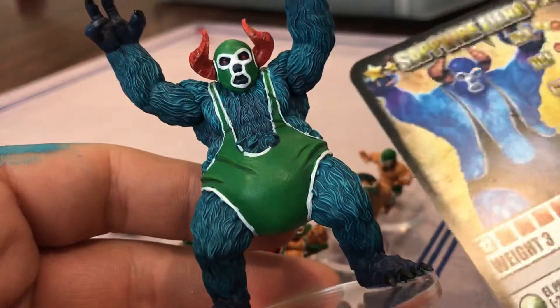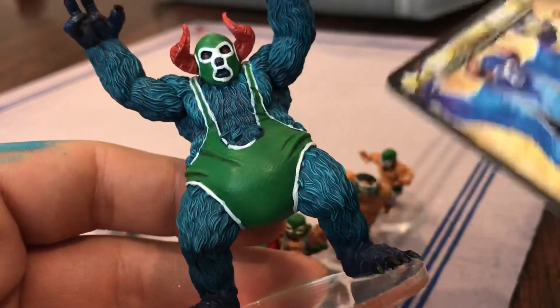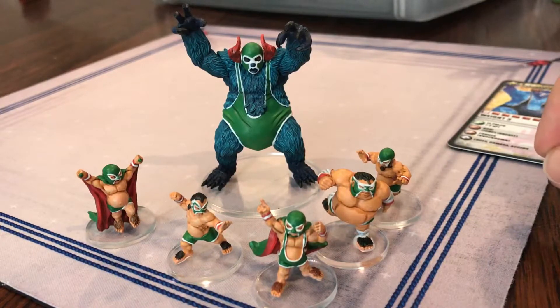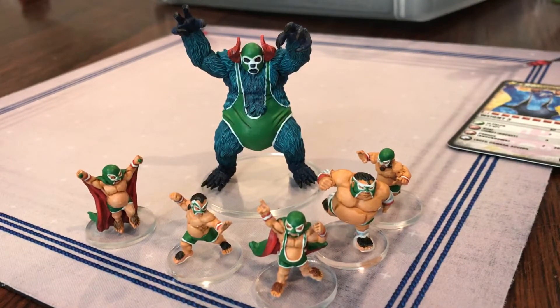His green outfit — the studio version is black, but I went with green because I wanted him to match the rest of his luchador buddies. Maybe one day I'll go through what these guys do and how they play, but for now this is them, and hopefully my son is excited to get him in the ring.